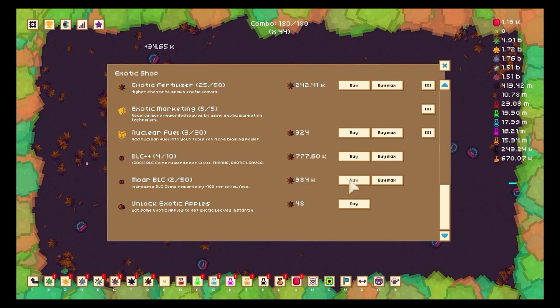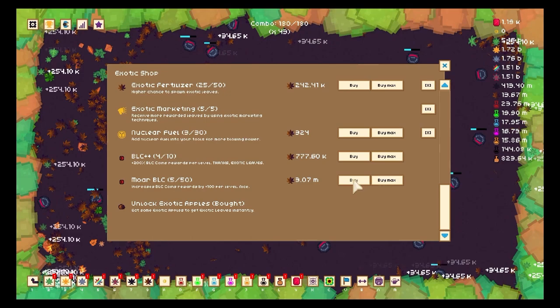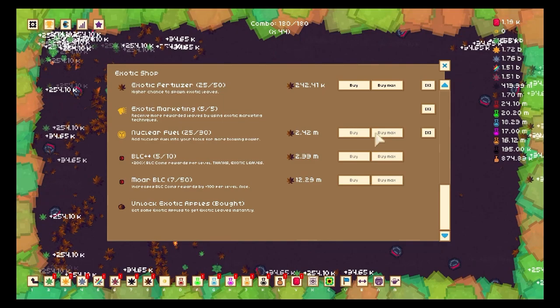BLC plus plus, more BLC — all these things. Although I wasn't sure whether I would crunch or prestige, I wanted to get those upgrades. I also forgot to get the apples — they're pretty cheap, I should get them first, but that's fine. I continue to upgrade and do random stuff.